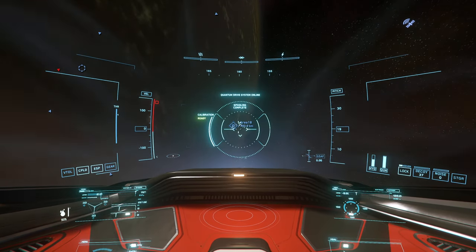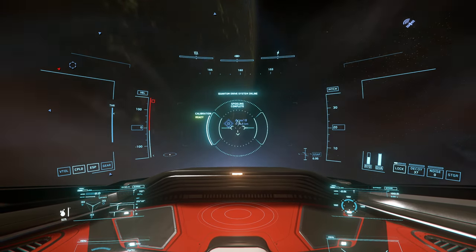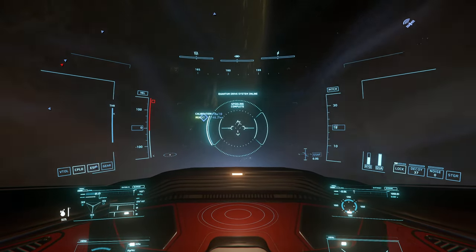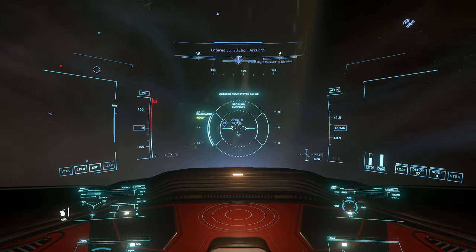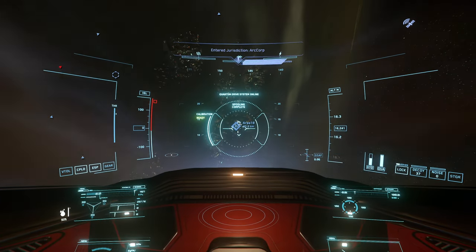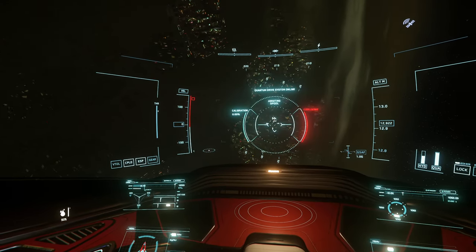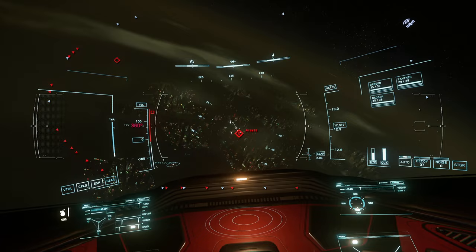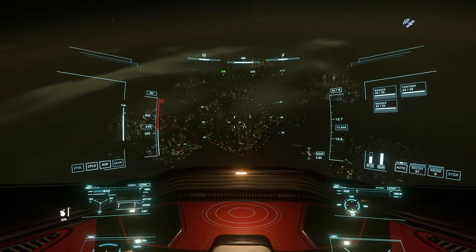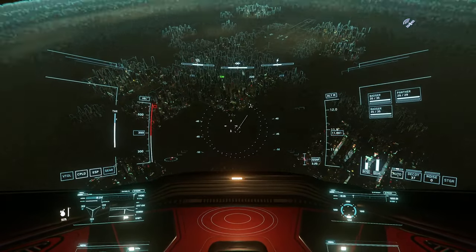What I think I like about the 325 in decouple mode — the thrusters are pretty powerful. The acceleration is really good. I can strafe whichever way I want without a delay. I really like that. I will admit when I'm wrong, and I guess we'll experiment with this further.